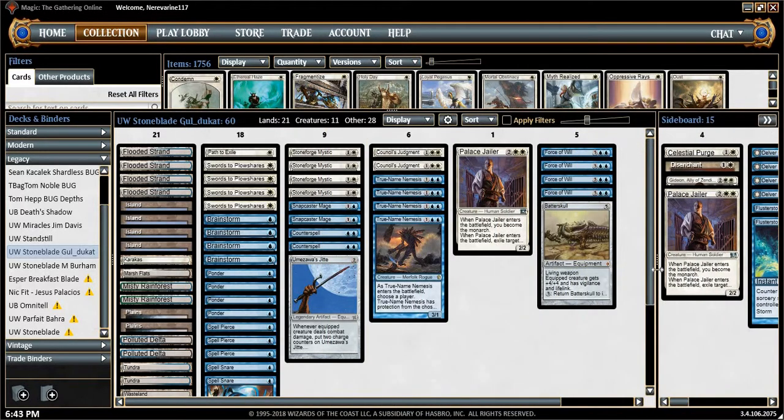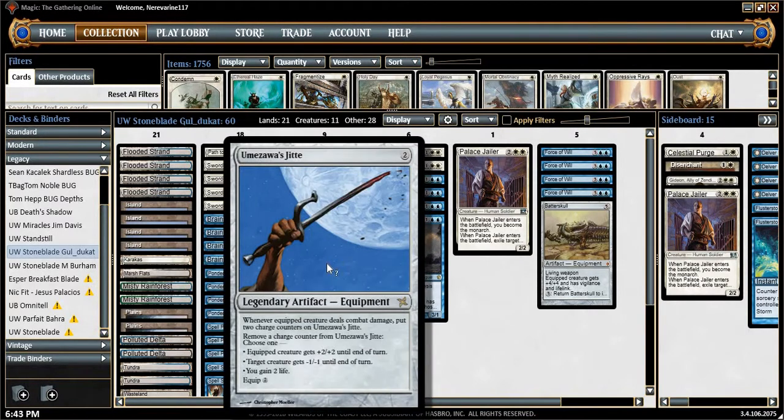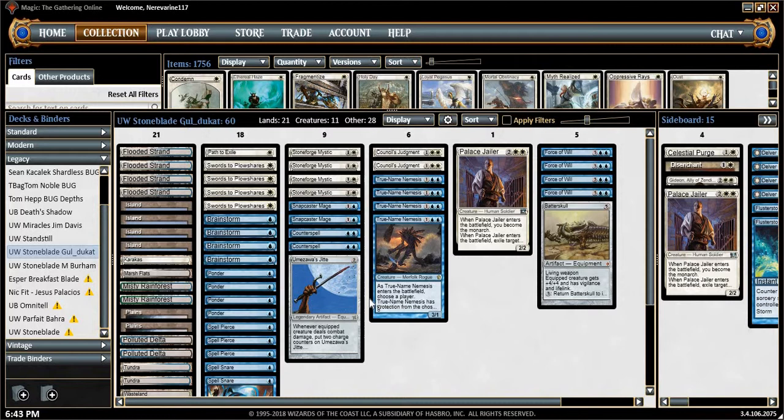As far as the equipment package goes, only a single copy of Batterskull and a single copy of Umezawa's Jitte — this utensil of combat. So yeah, that's it. That's enough of my babbling — we'll go ahead and jump into a league and see what we can do.